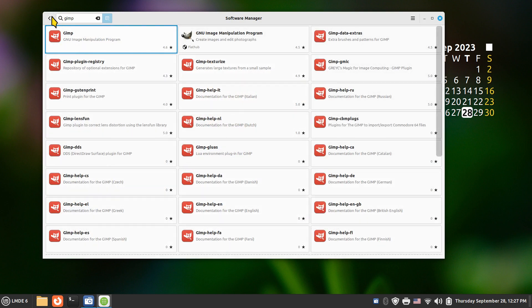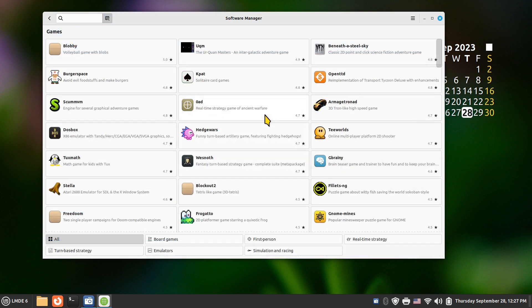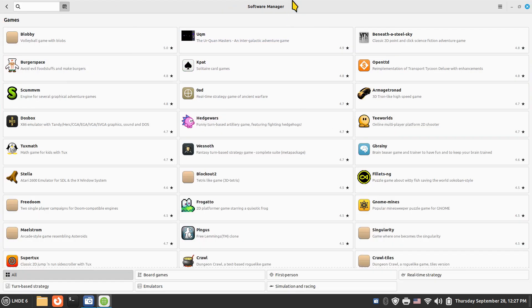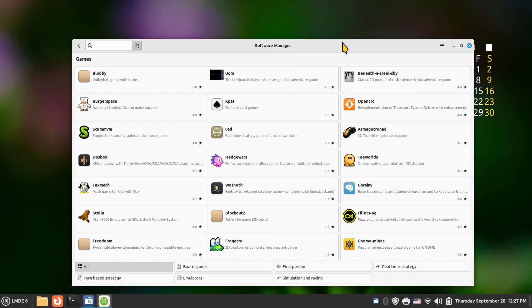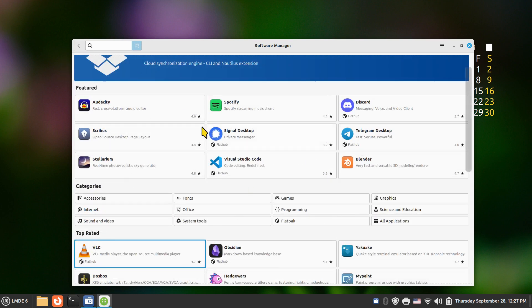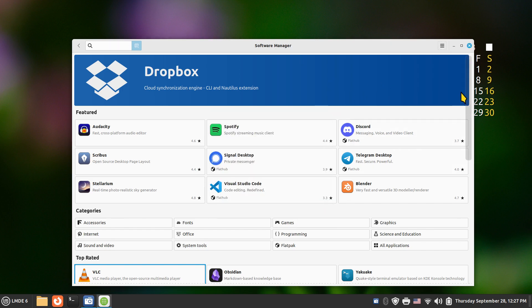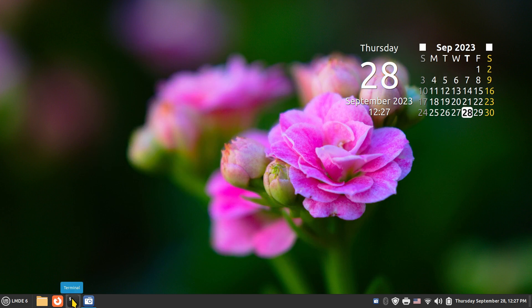GIMP also has help files, especially handy when you're new, and extra plug-ins you can install. The Software Manager has all kinds of things — games, utilities, whatever you need. You can operate in a smaller window mode if you prefer. Beyond the Software Manager and Synaptic, you can also use the terminal to install software; for example, I installed Simple Screen Recorder that way.